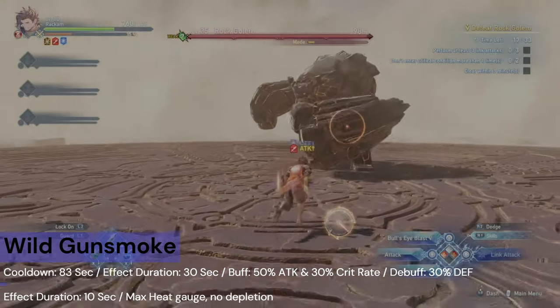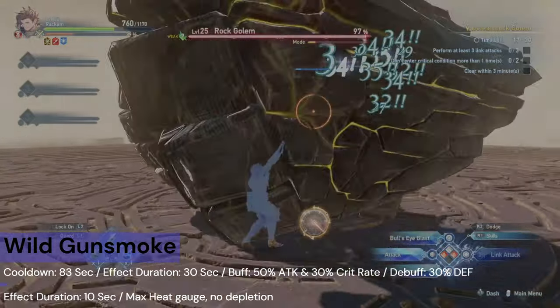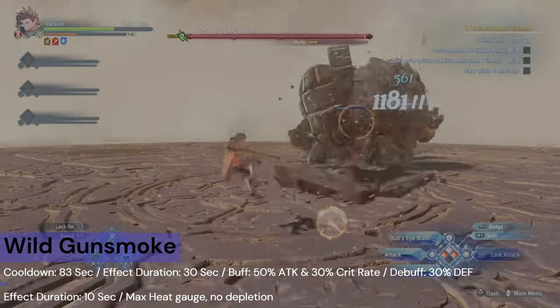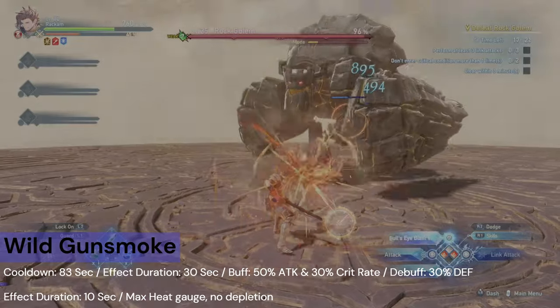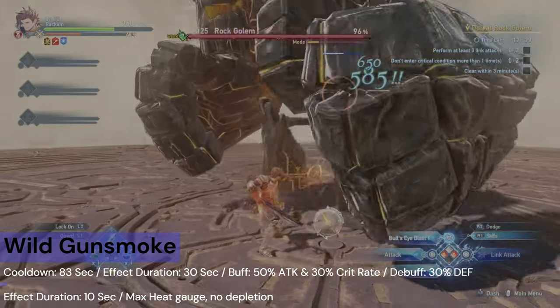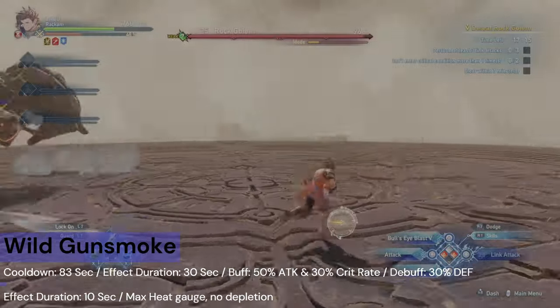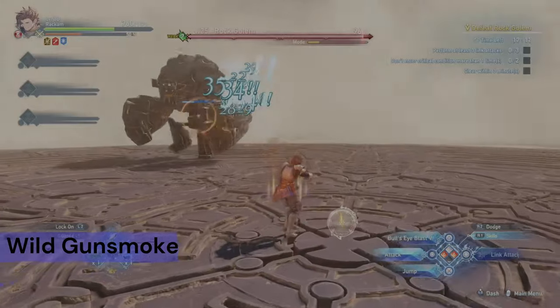Wild Gunsmoke is both a buff and a debuff, granting you 50% attack and 30% critical rate hit, while also hitting you with a 30% defense down. All of these effects last for 30 seconds. As well as all of that, it maxes out your heat gauge and prevents it from going down for 10 seconds. The cooldown is only 83 seconds.